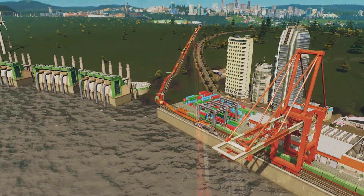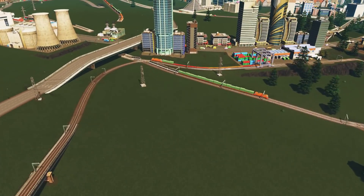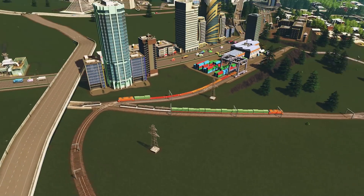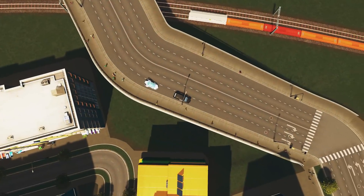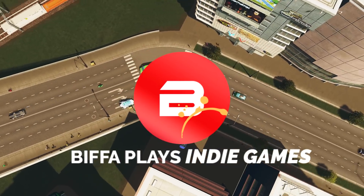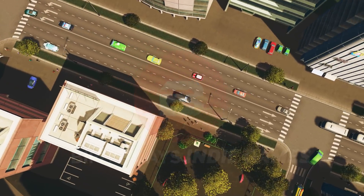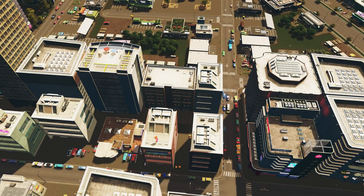Has your cargo train traffic been so backed up that you have no idea what to do? Well, we've got a city just like that today, so let's dive in and see if we can fix it. Welcome everybody to the next episode of City Skylines with me, Biffa. The city we're looking at today was sent in by Play-Doh. It's called Rockwood and we are going to be solving train traffic.